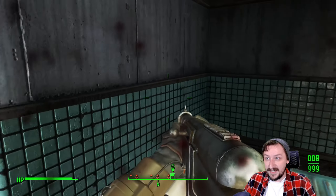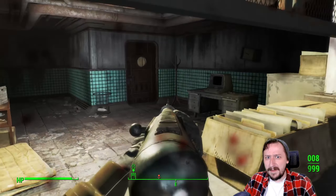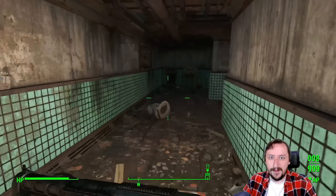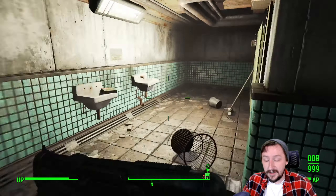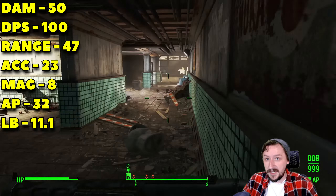Hello and welcome back to the Wasteland everybody. Welcome back to Fallout 4 where today we're going to be taking a look at the Combat Shotgun. This is one of two shotguns in the base game of Fallout 4 and this is by far the better of the two. It's really not even a competition between this and the double barrel. The only downside is that you don't get this until the middle or late game, unless you rush to where two unique ones always spawn.